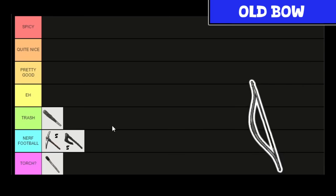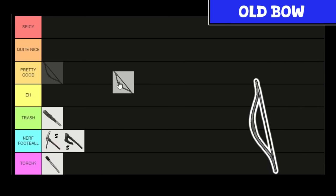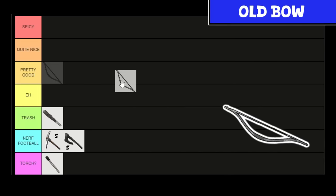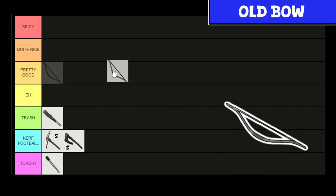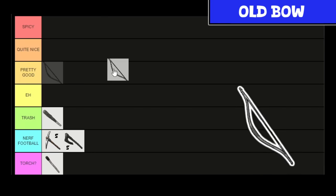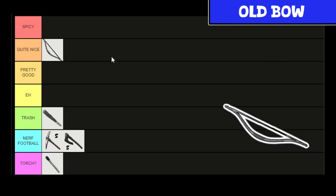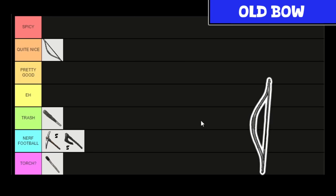Now our first real weapon on the list that's actually worth using for more than a few land balls: the Old Bow. Very nice, actually. A caveat for my list — I'm going to be ranking these weapons on when they're built in the game, considering your tech level and what they're meant to be used on. When you build the Old Bow at its intended time in the starting area, just taking out pengullets and stuff, it's actually quite nice. This is the first weapon you get that can really do some damage. I really suggest using it for a while.